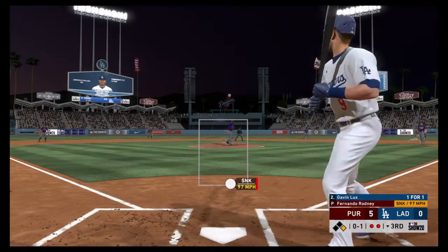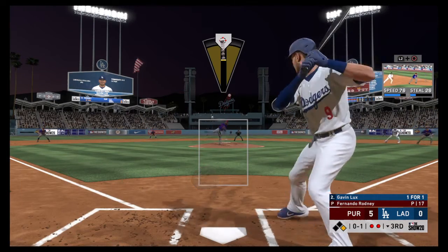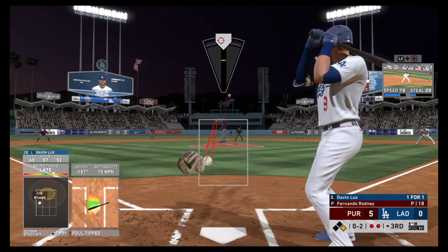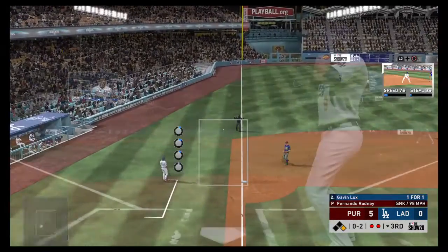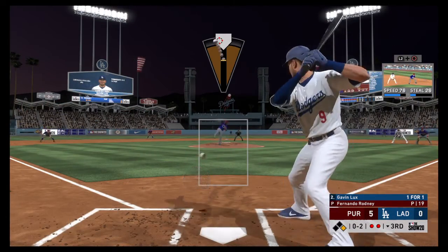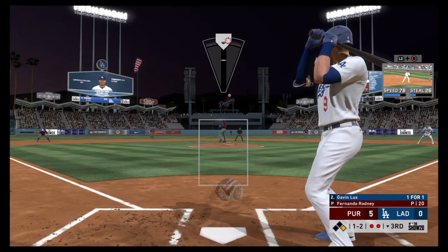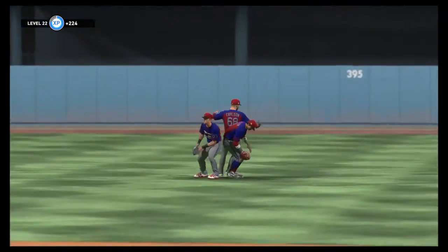First delivery to him on the way. Gavin Lux is next as he finds himself behind 0-1. And this will be fouled away. A pause and the 0-2. Grounded down the third baseline, but a foul ball — the count holds at 0-2. Just a bit too much run on the sinker that time as it misses off the outside for ball one. And he gets strike three called to end it here.